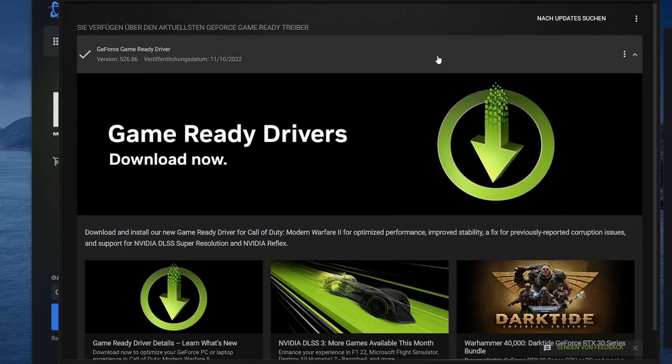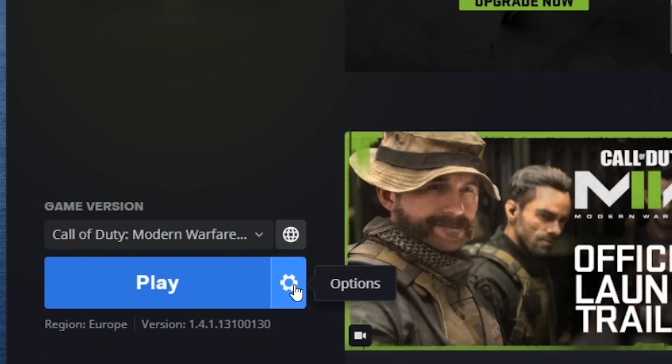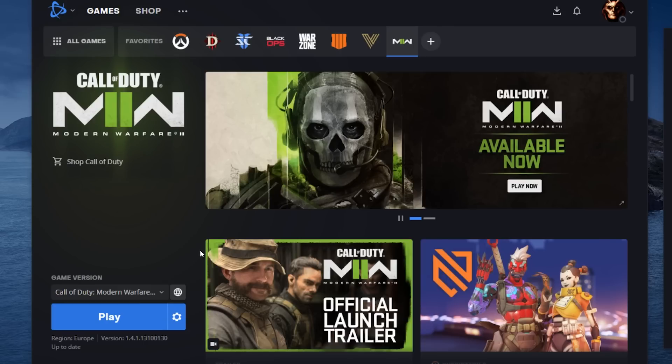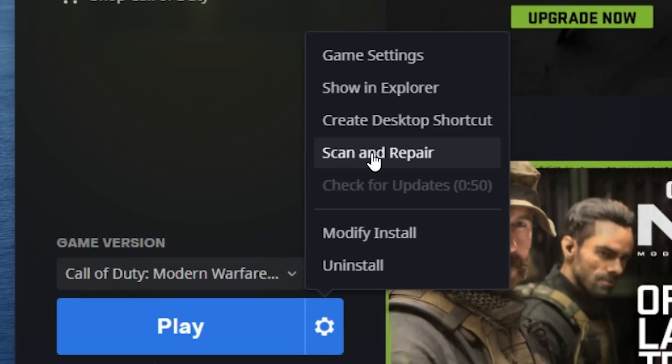Now let's get into fixing the DXGI adapter not found glitch. When you're in Battle.net, click the little cogwheel and go to 'Check for Updates.' That's the first step. You might just have to check for updates and the game will already run after you've installed the latest driver.